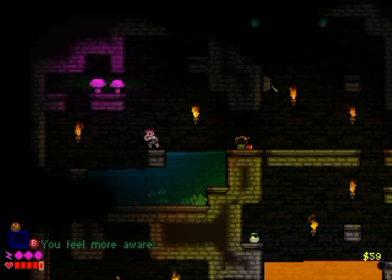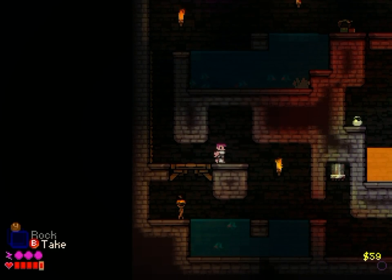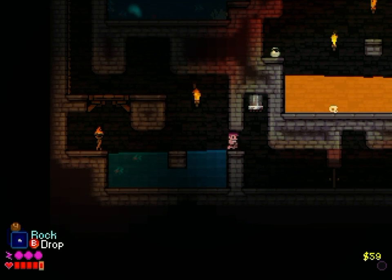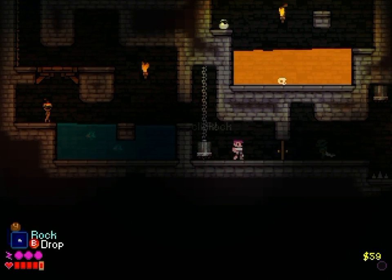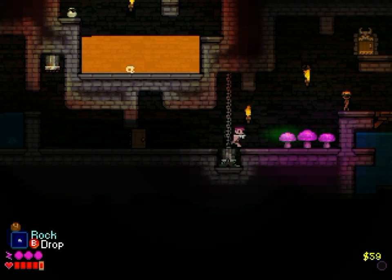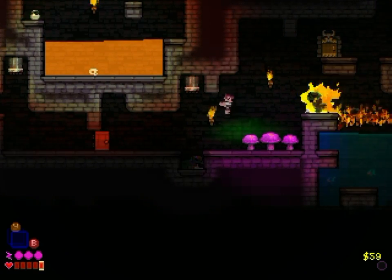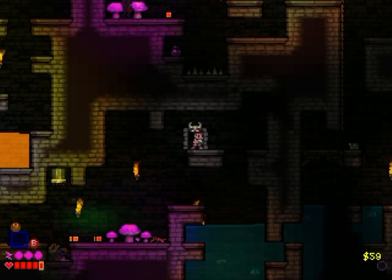Got some enchanted armor, not too bad. Another rock. And of course, as you saw before, you can use rocks to trigger all the different types of traps. We'll sneak up on this guy, see if we can use the environment to our advantage. And he's not getting up any time soon. Knock over another torch, light everything on fire, and we're gone.